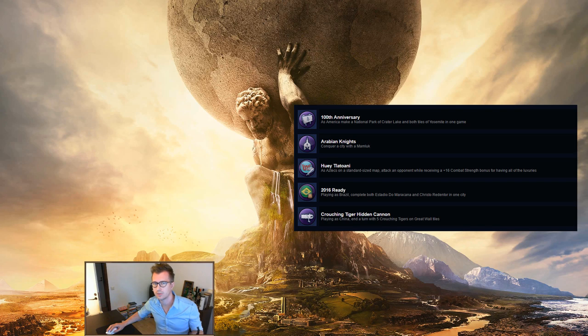Brazil is pretty easy and suitable for a late era start since those are very late wonders in the game. The only thing you need to make sure of is that you have valid locations for both wonders in the city before you place the first one — Estadio and Maracana need flatland next to an entertainment complex, and Christo needs to be on a hill.